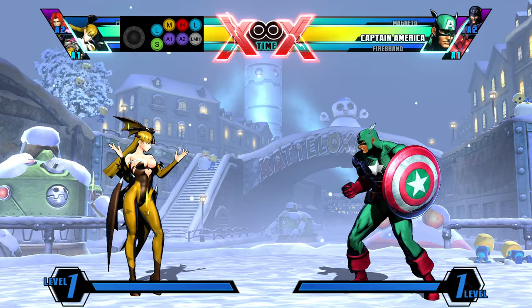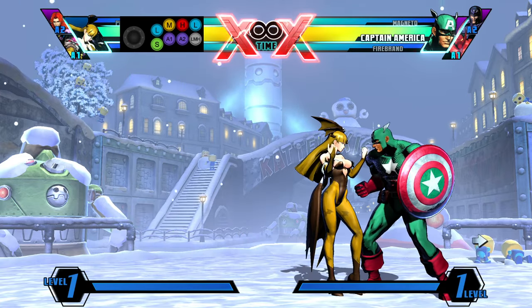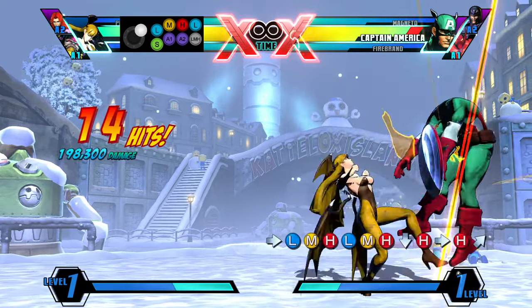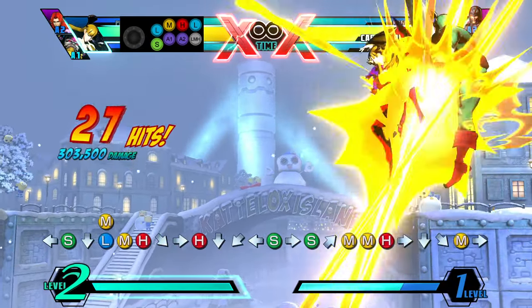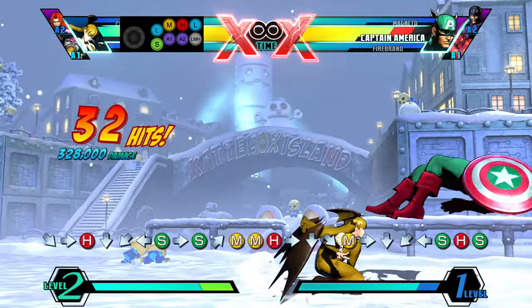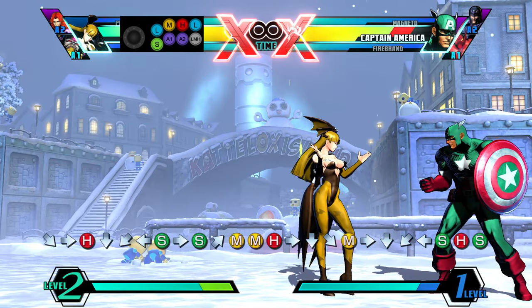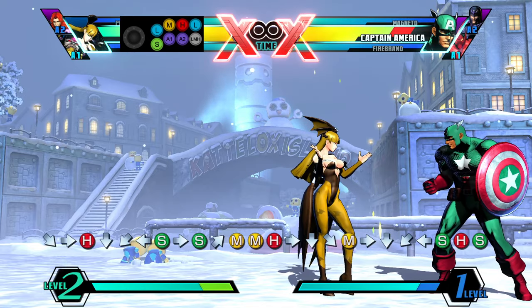So first of all, I just want to show you the combo that I see a lot of Morgans do just as a starting point, and then we're going to go from there. So that's 328,000 damage, builds about 1.2 bars — not too bad, but I think this is not optimal for a few reasons.